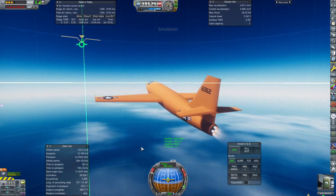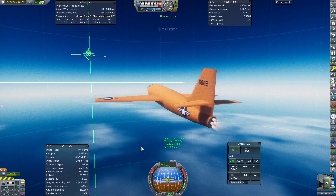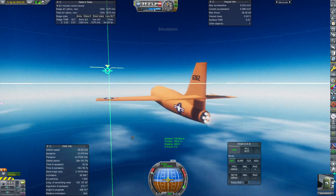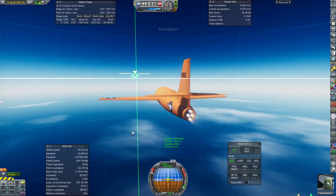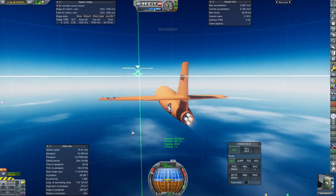We are approaching 12 kilometers. Now we want to start nosing down. We want to watch the green marker — the prograde marker — and have it be about level to the horizon when we reach about 12 and a half kilometers.